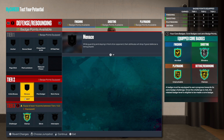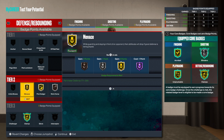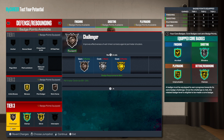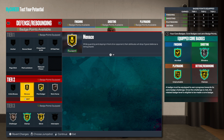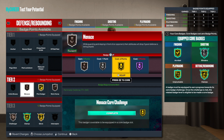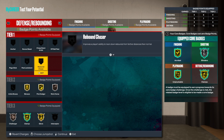For defense badges: clamps of course, pick dodger on gold, workhorse bronze, menace on gold, glove, challenger, rebound chasing, and anchor. That's the full setup. Let me know what you think about this build, and until next time — much love.